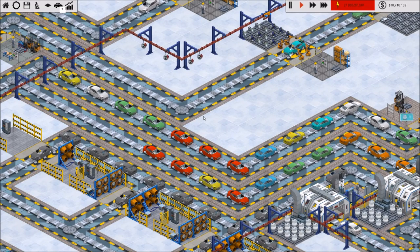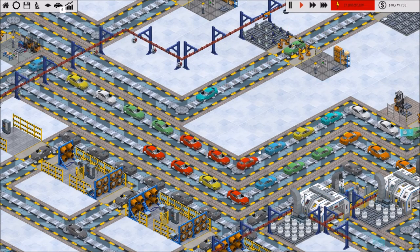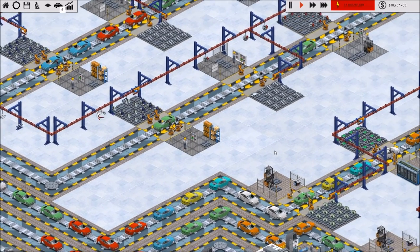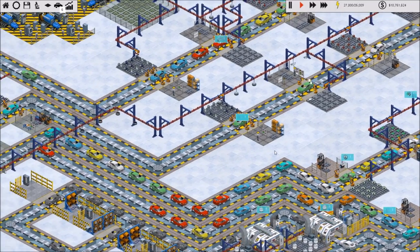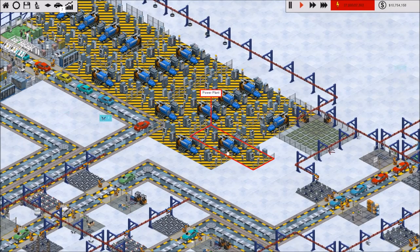Hello everyone, this is Sean and welcome back to episode number 11 of our Let's Try Production Line series. Production Line is an early alpha game, version 1.04 still — keep that in mind. It's a pretty fun game and I am really enjoying it, although I may complain about various things that kind of drive me crazy a little bit. So don't take that too seriously.